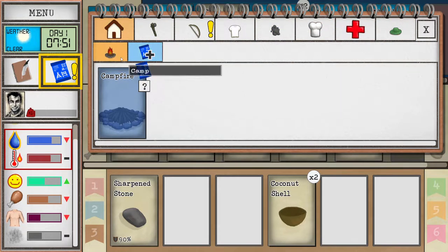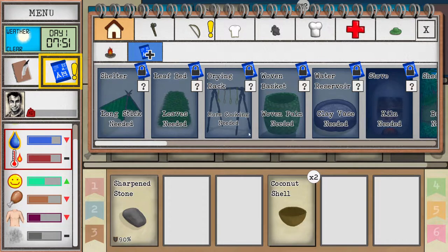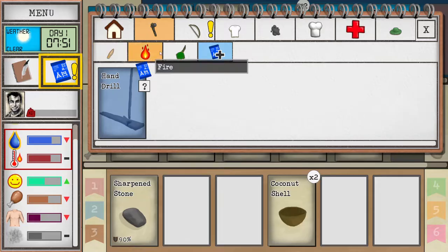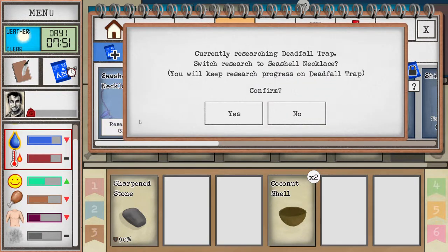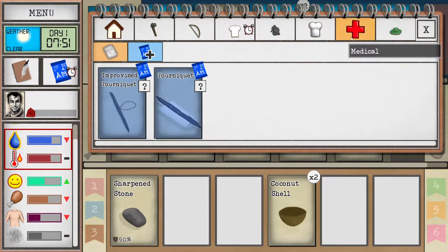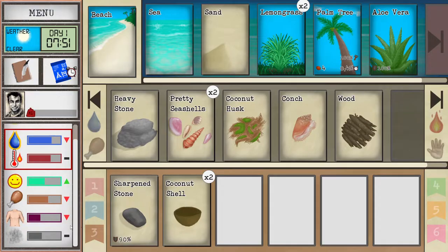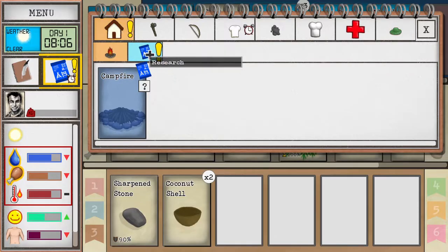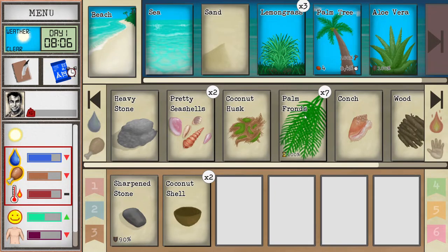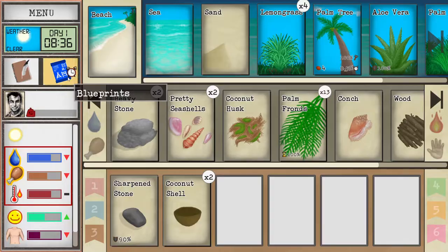We should definitely start researching something. This is the research system introduced relatively recently — you passively research in the background. In the research menu you can see all the things you've found. You need to complete prerequisites before researching something. We learned about the deathfall trap, but we can research the seashell necklace instead — that will help with morale. Make sure you start researching as soon as you unlock stuff because it's a resource; if you're not using it, it goes to waste.